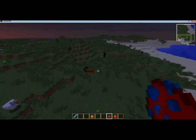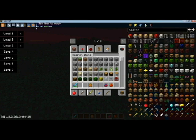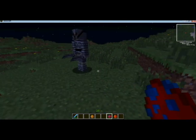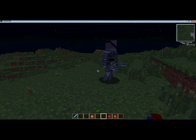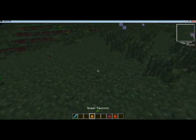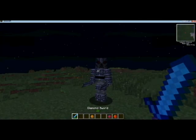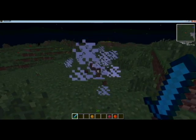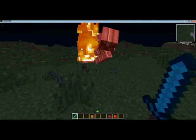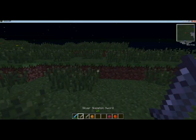There's a scorpion attacking an ostrich, which is different. Let's go over here where it's kind of dark and we'll spawn a silver skeleton. That's what the silver skeleton looks like — he has silver swords on him. So if you kill him, he has the chance of dropping bones or a silver sword. He dropped two of them.